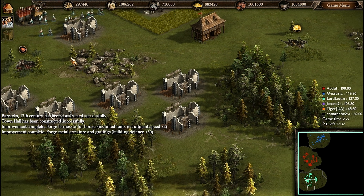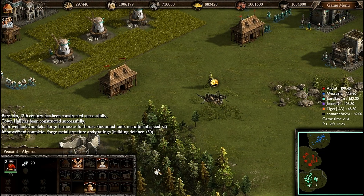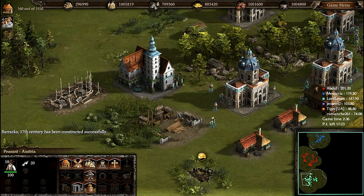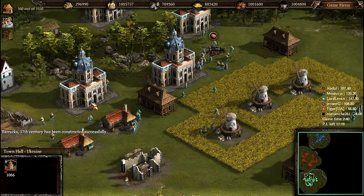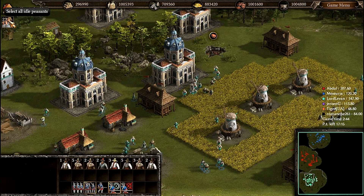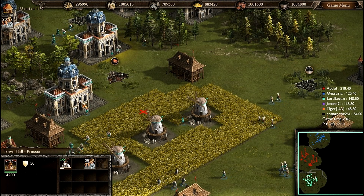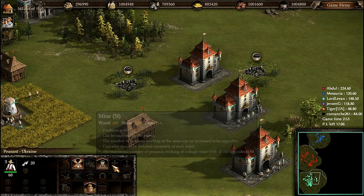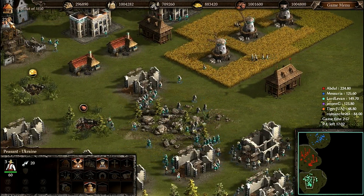I have read the notes on the Cossacks Facebook page. They mentioned that the building queue with shift was limited to 6, but they have cancelled this limitation. So from today — not in this replay of course — you can select and build up more than 6 buildings in a row with shift.